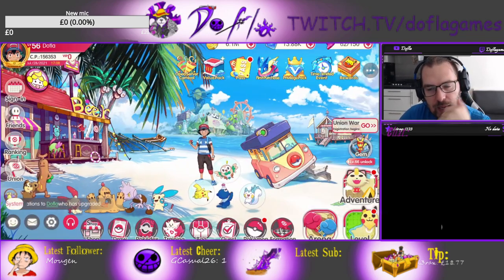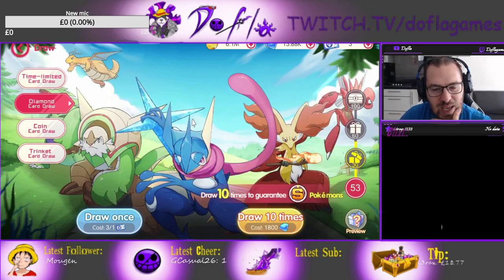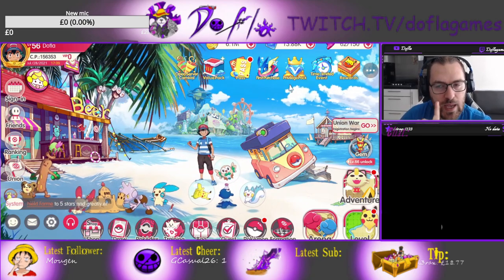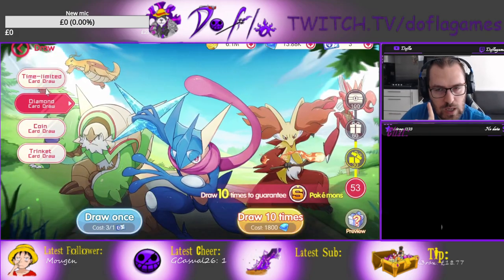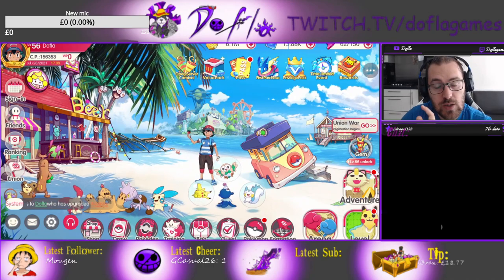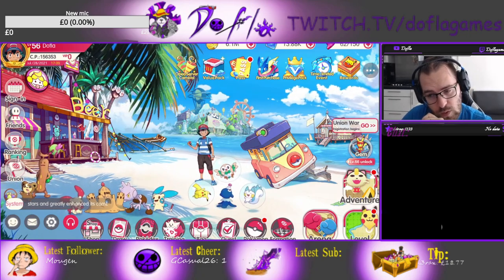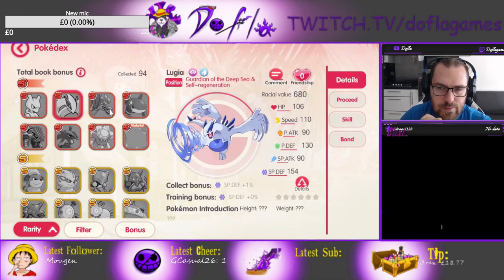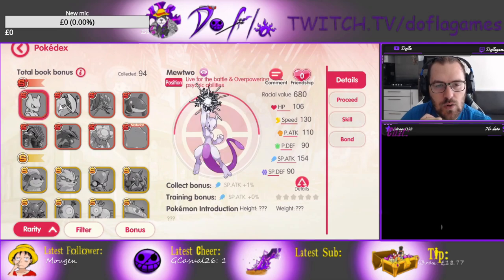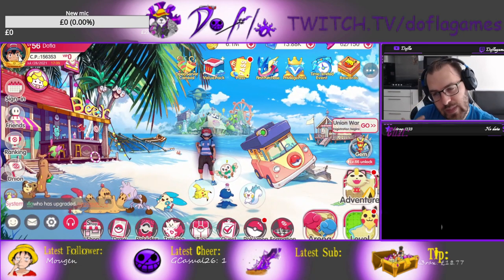It was a free box so I'll take it, but now it's gonna be hard to get to a hundred summons again since I'm free to play. I'm not using crystals to summon anymore — I made that mistake. Please don't use your crystals or diamonds on regular card draws, because S Plus Pokémon draws are coming soon. Save as many crystals and diamonds as you can, because S Plus Pokémon are insanely strong — their stats are insane and you'll want to use your resources to summon them.